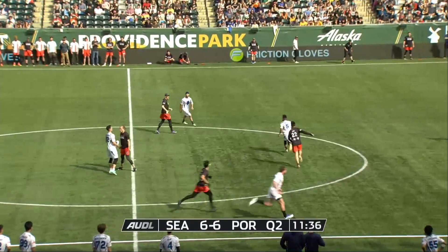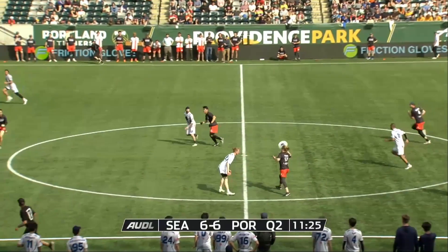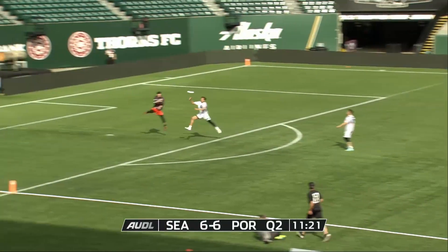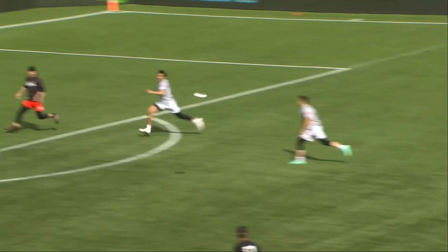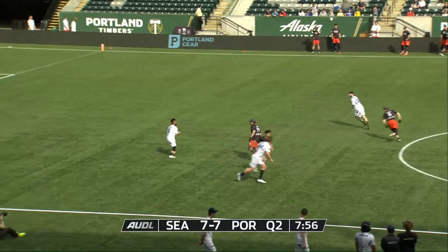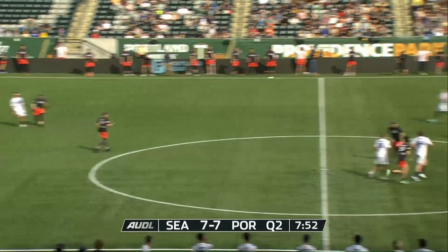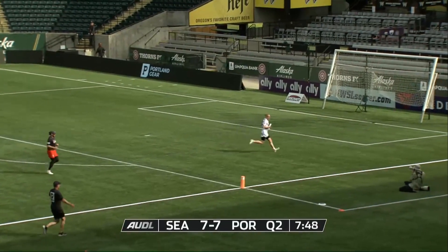Tariq kicking it inside to Leander Ramirez. Nitro now with the break opportunity — Rafi Hayes finding John Lee, John Lee looking to the end zone — oh no, the defender getting in there. Zapp breaking that up, kick it back to Mark Rudez, over to Adam Simon, and it will go deep but Declan Miller will be able to check that down.